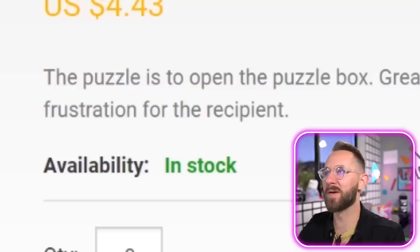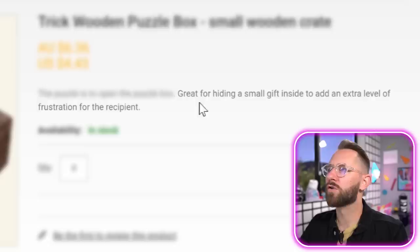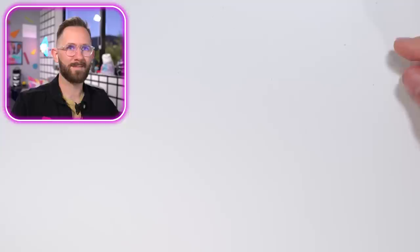Next item: trick wooden puzzle box, small wooden crate. The puzzle is to open the box. It's like an enigma wrapped in a sentence. It's great for hiding a small gift inside to add an extra level of frustration for the recipient — not pleasure, just extra frustration. Like, hey, I put your car keys inside and work starts in five minutes, sucker. How many of you would that frustrate? Probably about 2% because I'd assume none of you have jobs. Add to cart.